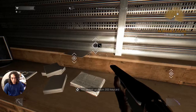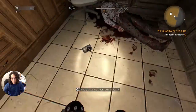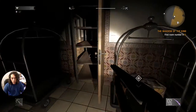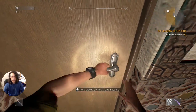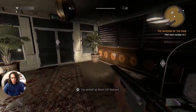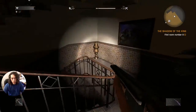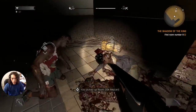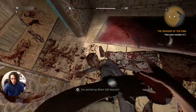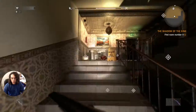Is there any more keys on the desk? Lock pick — oh, there's more right here. Behind this door — nothing. Let's go down before we go up. Nothing down here, so let's go up.